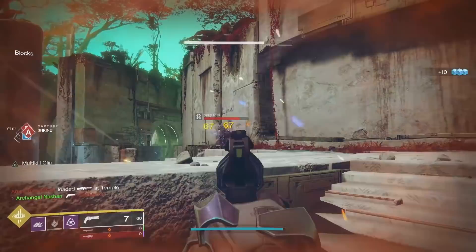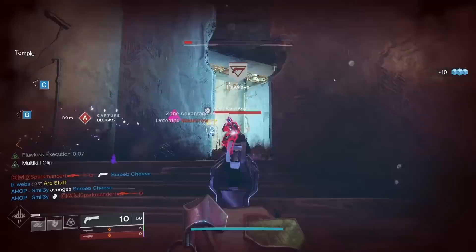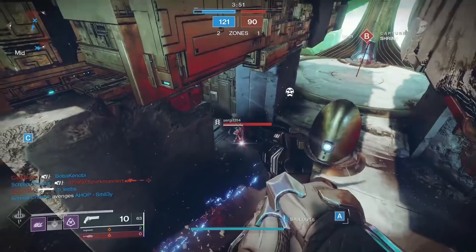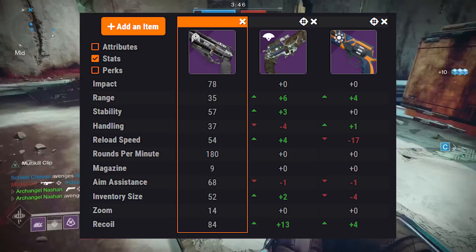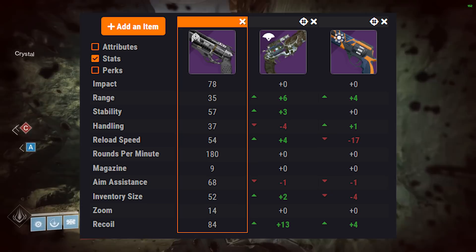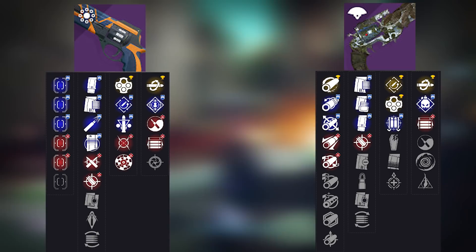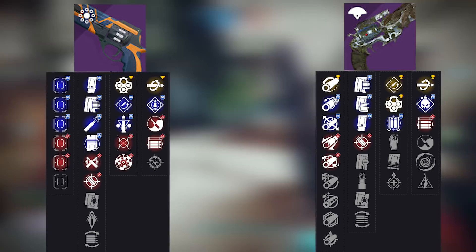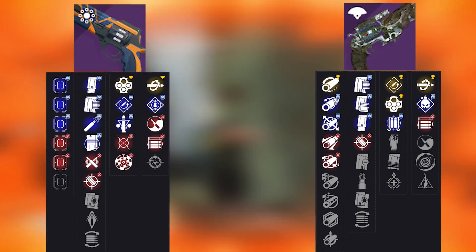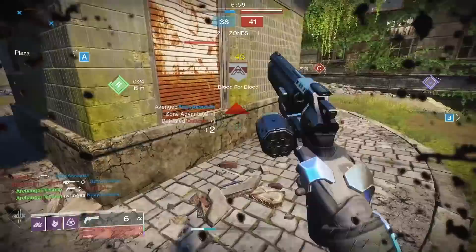Seraph Revolver doesn't feel nearly as bulky as other 180s, making it one of the better-feeling options. However, in a direct stat comparison, Seraph comes up short in many categories: less range than both Service and Optative, less stability than Optative, slightly better handling, less reload speed than Optative, though it does have plus one aim assist. Stat-wise, Optative is superior, and both Optative and Service Revolver are more designed for PvP — with perks like Rapid Hit, Kill Clip, Moving Target, and Range Finder available on those weapons.